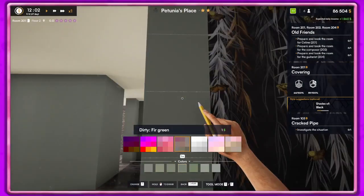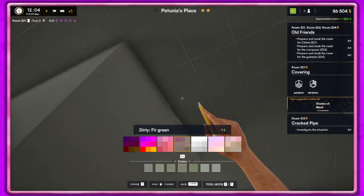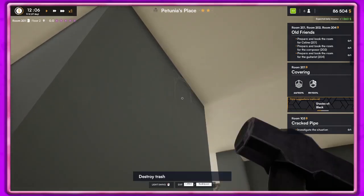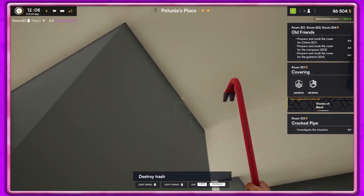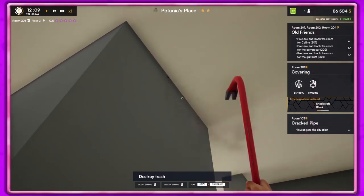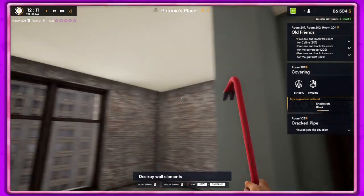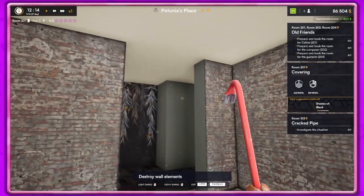Except for this dust everywhere — so annoying! Wait, I see a cobweb. Let's go ahead and use our crowbar — I'm not going to use the hammer, I don't want to break everything. Yay, we did it! I didn't break the wallpaper. Just gonna see if I can spot any more.